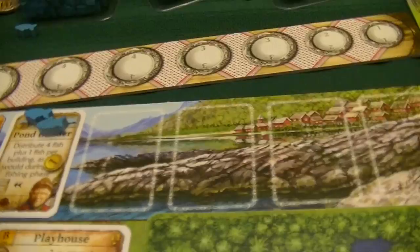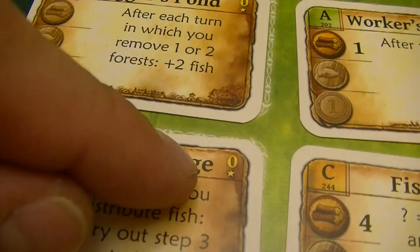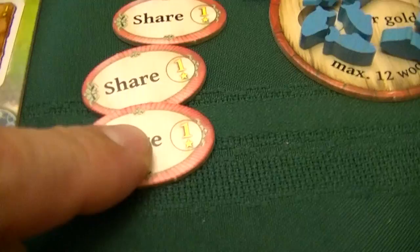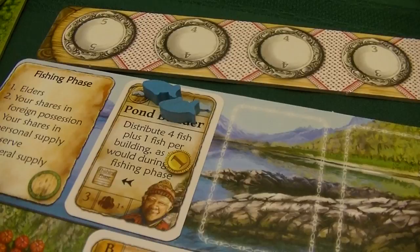Time to tally victory points. I lose two points from unissued shares. Adding up buildings: Logger's Pond and Fisher's Cottage are zero points each, Playhouse is 11, then Worker's Cottage zero, Fish House 7, Sailor's Home 2, Poor House 1. Ships and shares add more. Running total: 11 plus 7 is 18, then adding shares and ships brings me up through the 20s. Final score: 25 points for Nusfjord.